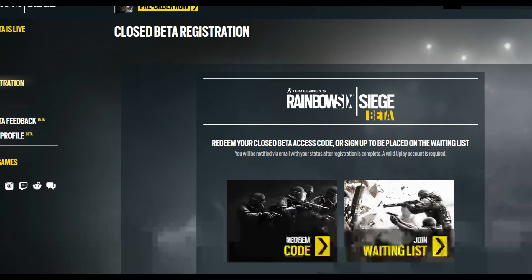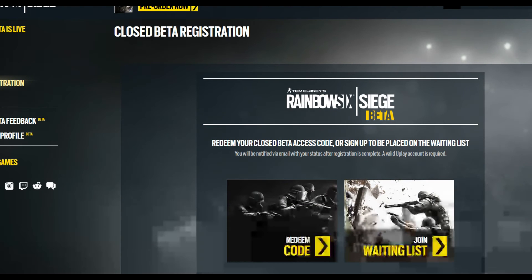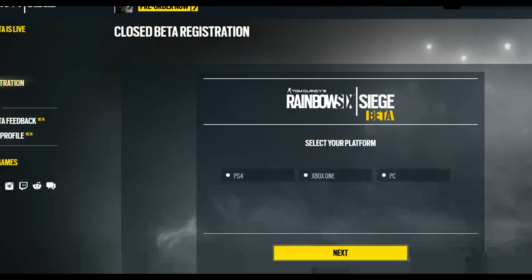You'll get this screen that shows up — wait for it to load, it takes a couple of seconds and seems to be pretty graphic intensive. Then you click the box that says 'Redeem Code,' click that, and pick the platform you want. I picked PC, but for this one I'll just pick PS4.